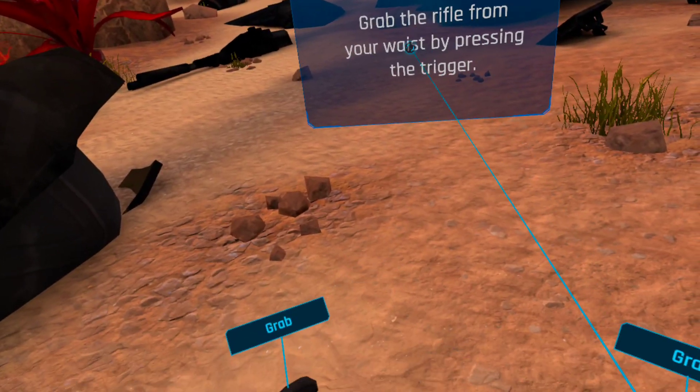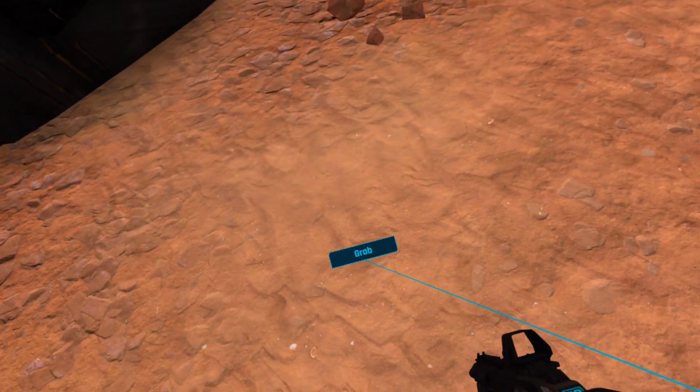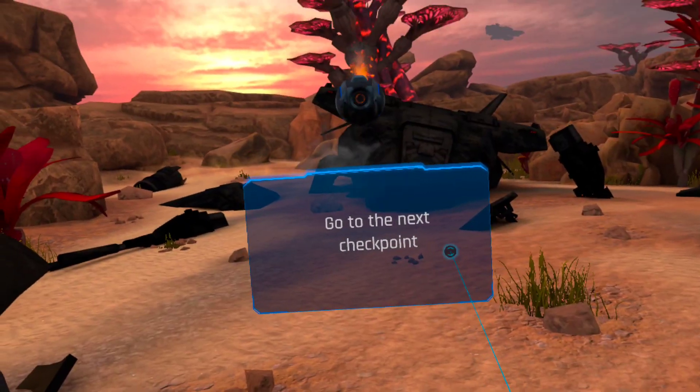Now grab the AK-5 rifle by just placing either of your hands on the icon and pressing the trigger. Great, you are ready. Let's go!